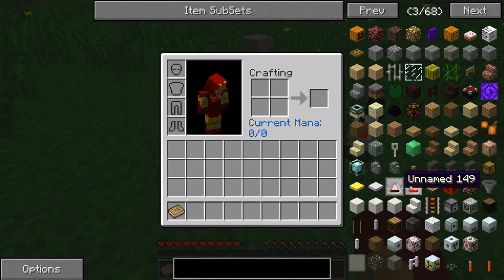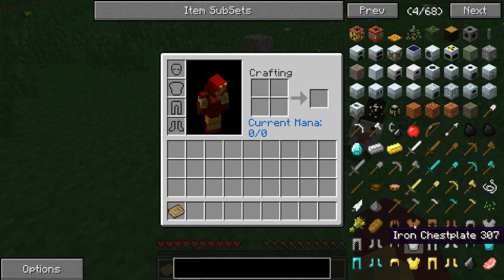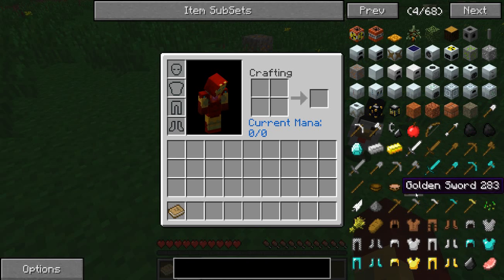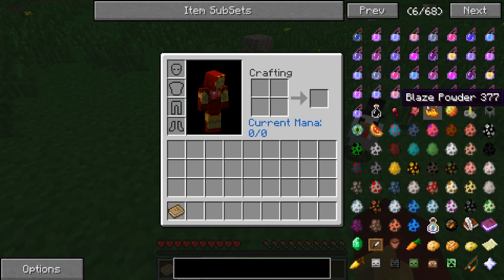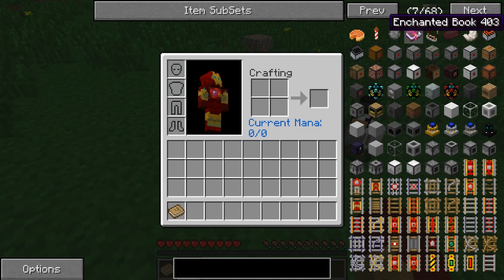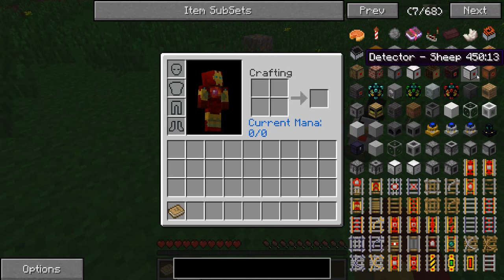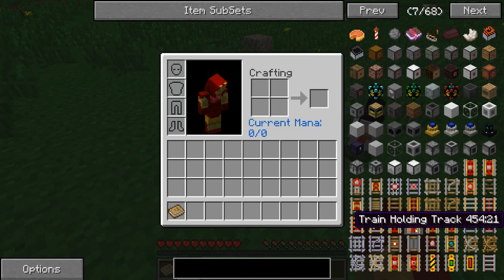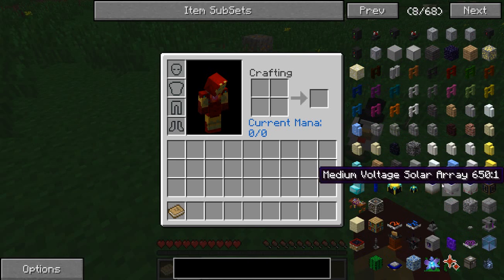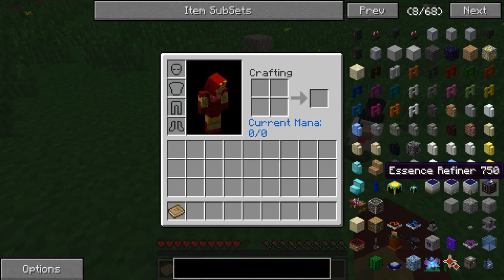Unnamed — what on earth? Alright, this is all vanilla stuff. We got IC2; we have a beta of it, I believe. Ender Storage is definitely here. Red rock — that's Extra Biomes, for those of you that did not know. We have vanilla. That's the mod — first mod I put on. We do have Railcraft — lots and lots of Railcraft. More Railcraft. Compact Solars. Awesome.